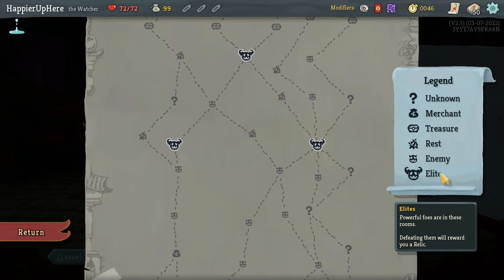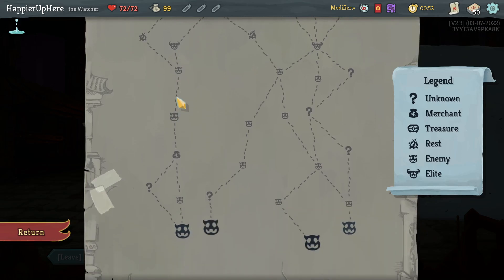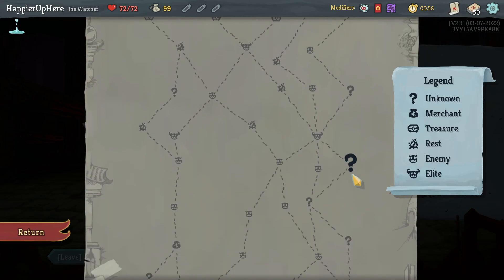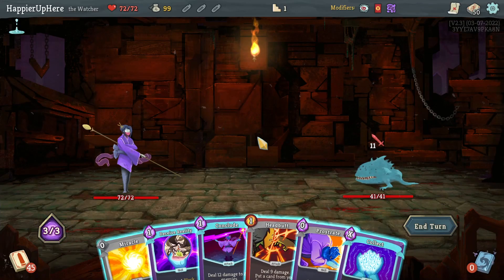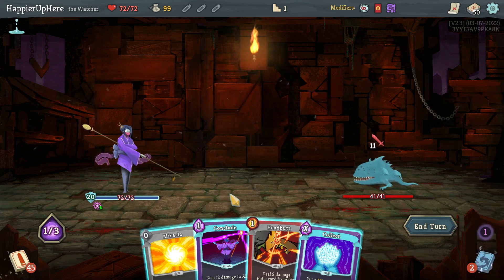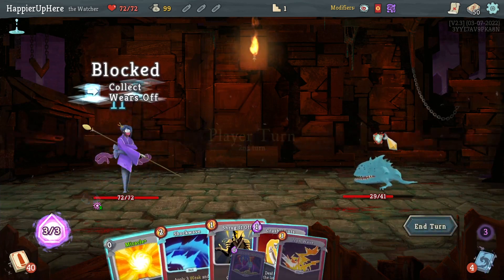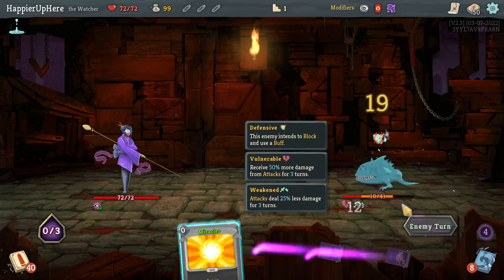Four elite path — very nice! I can either get to these three elites in a row from the left, or the right. From the left I'll get an early shop and question mark room; on the right I'll get three shops. Let's go on the right. Nice that I get four elites in Act 1. Okay, 11 incoming — I'll play Safety, then Collect and Miracle into Conclude.